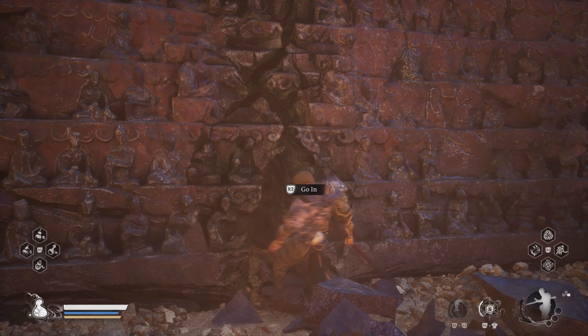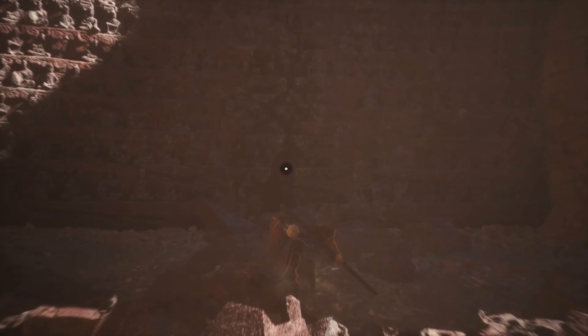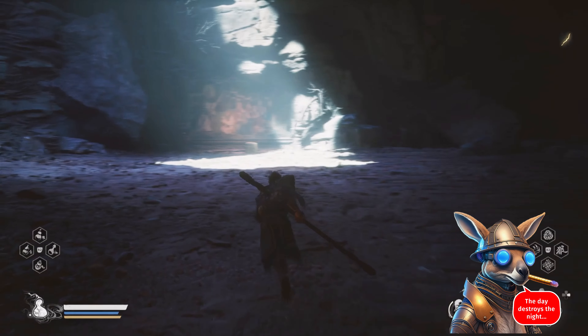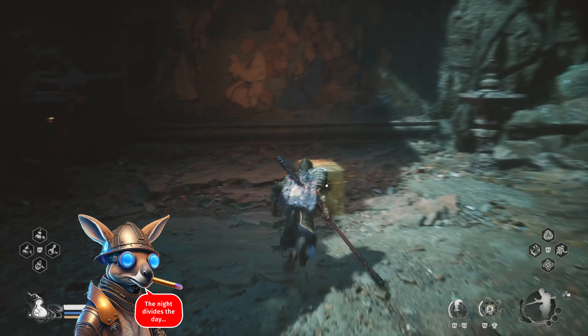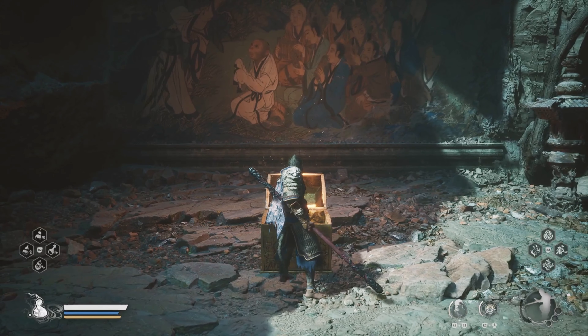In this case, I used Humpty Dumpty's head to smash the wall and proceed. Once on the other side, grab the item from the chest and head back to a shrine and fast travel to the Outside the Forest Shrine in Act 1.